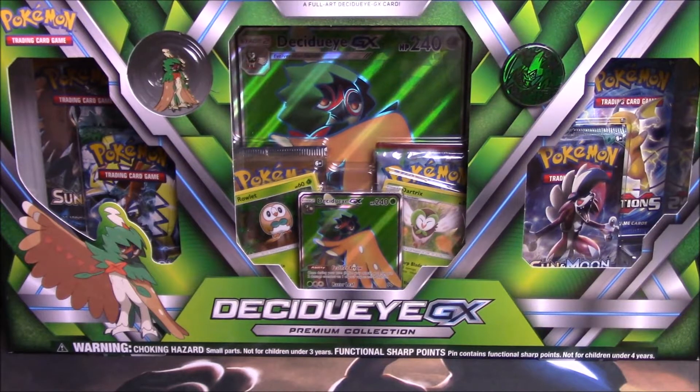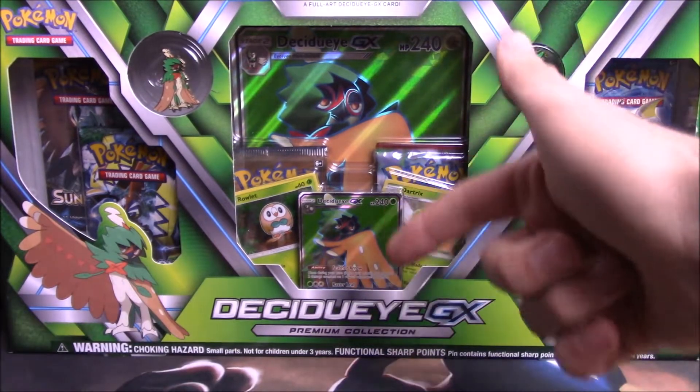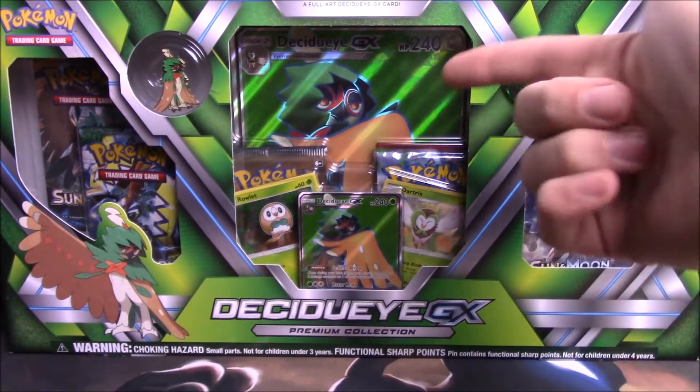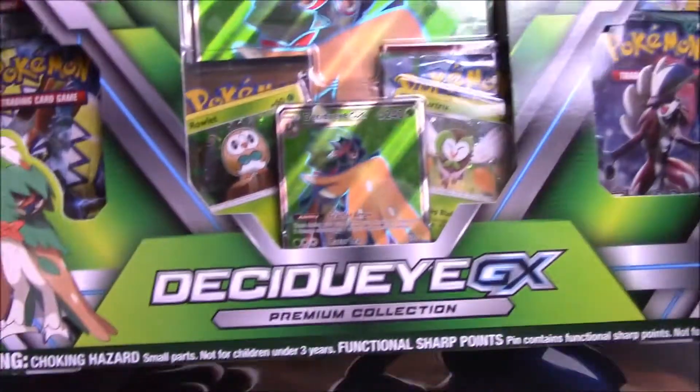Welcome back, Pocket Monsters! Today we have a special opening: the Decidueye GX Premium Collection Box. It's absolutely beautiful — comes with a full art Decidueye GX regular version, a jumbo version which is also textured, and two holo promos of Rowlet and Dartrix.